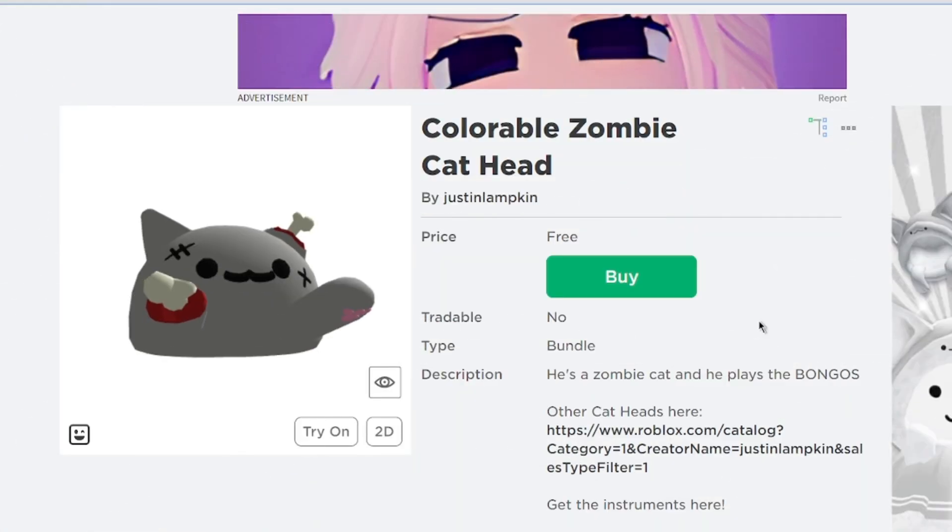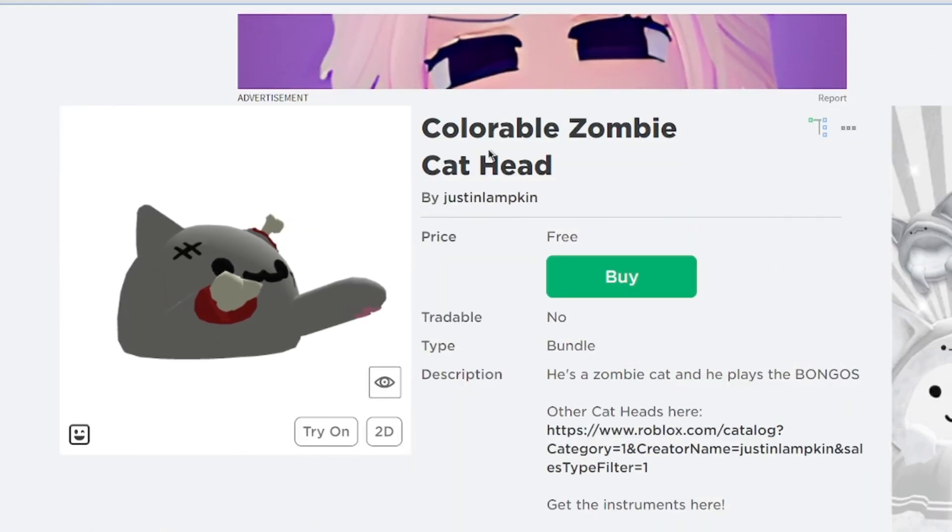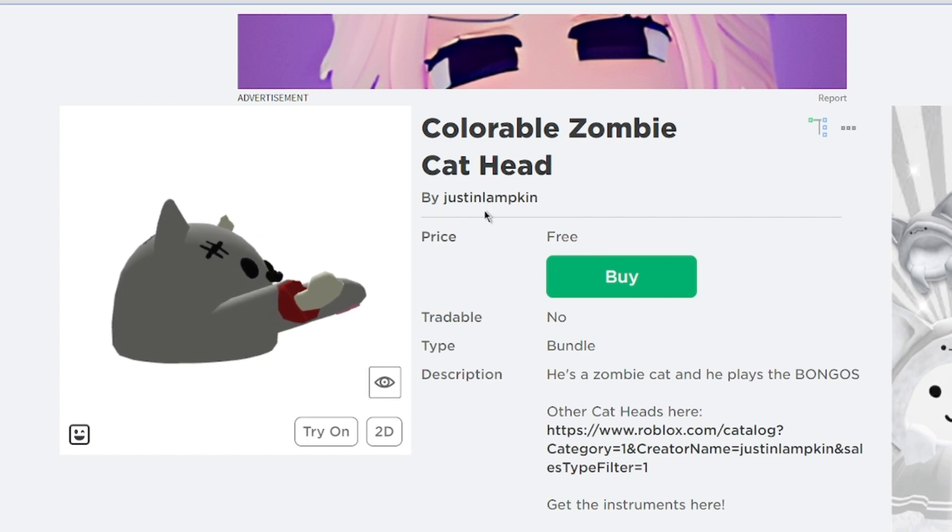The first one will be the colorable zombie cat head. This one is created by Justin Lambkin.